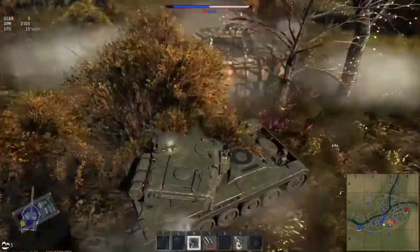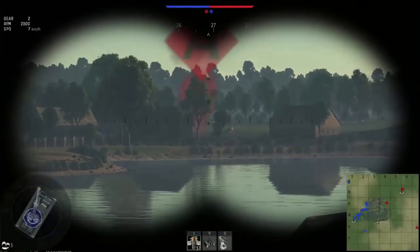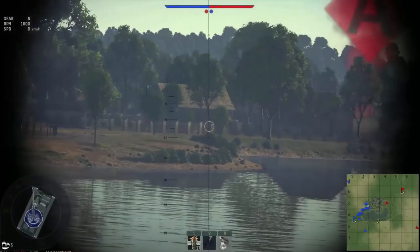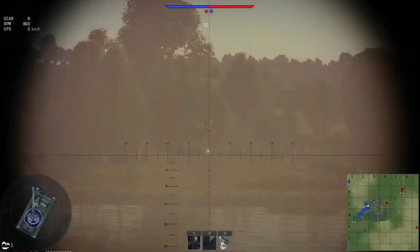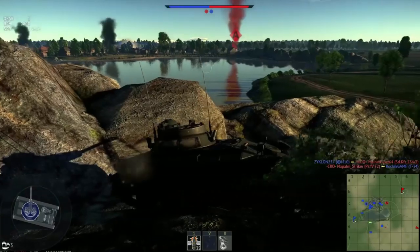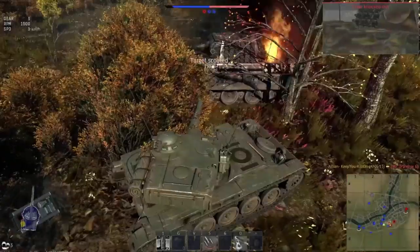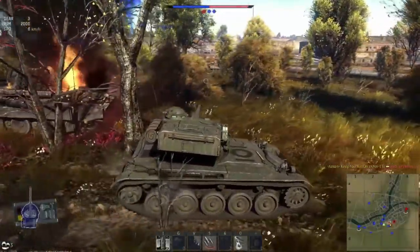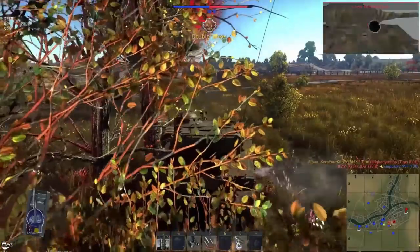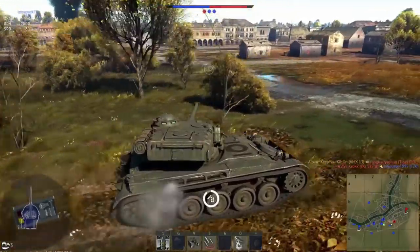Number one: the range of scouting needs to be increased. I know there's the improved optics modification, but as you can see from this clip, I can't even scout these Panzer IVs even though I'm close enough to identify them as Panzer IV F2s — crosshair pointed directly on them, press the scout key, nothing. Scouting failed. I suggest we give scouting unlimited range but increase the sensitivity, meaning the crosshair has to be directly on the target and they must be in direct line of sight — no more scouting targets that have already moved behind solid cover.